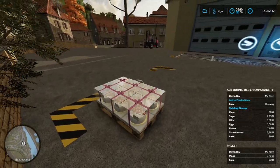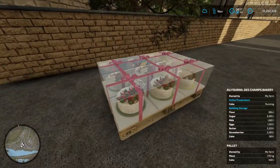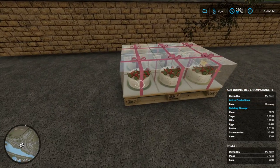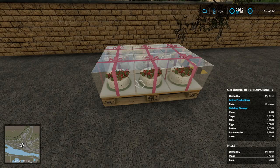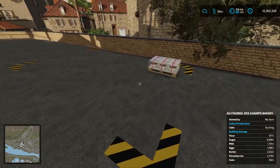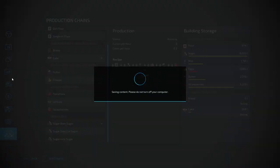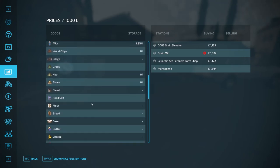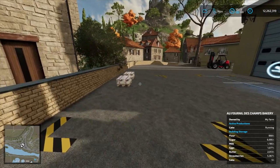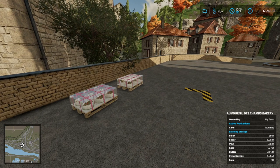Here we are — we've got our pallet of cake. I slept through the night and the bakery went overnight; in the morning there was this lovely pallet of cake. They're quite nicely detailed and there are 400 litres in a pallet, so they're not as big as the other pallets which are a thousand litres, but it's pretty interesting. Now we need to get the forklift from here, load the cakes onto our truck, and check on the menu where cake sells best — there's only one place, the farm shop. Another pallet has just spawned so I'll get these loaded up.